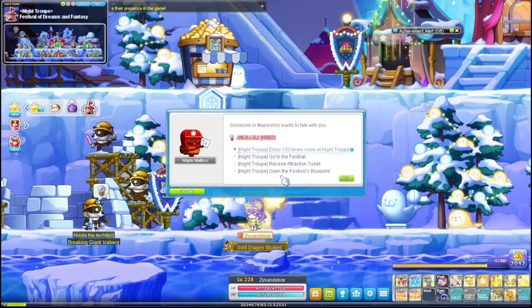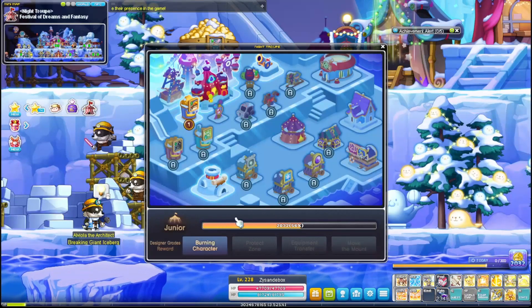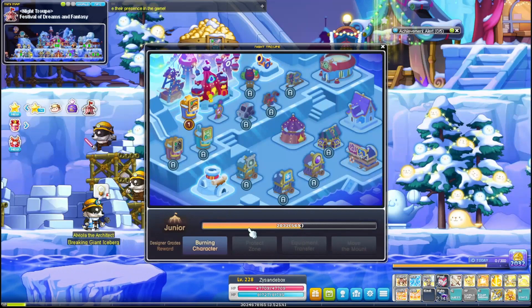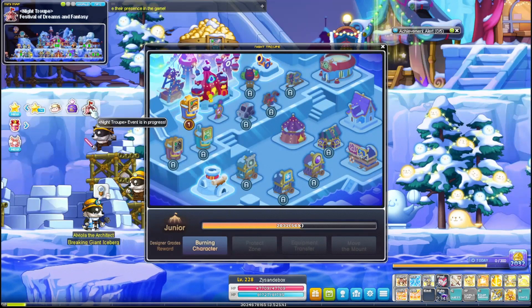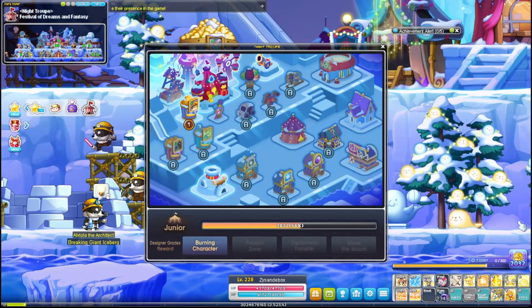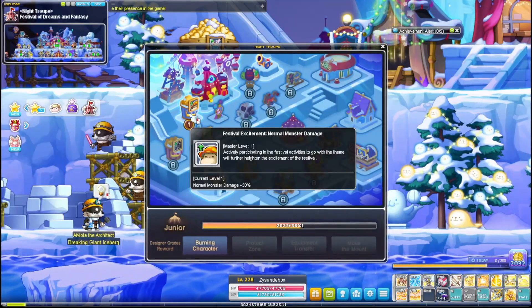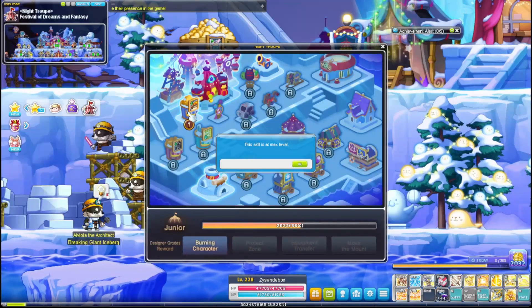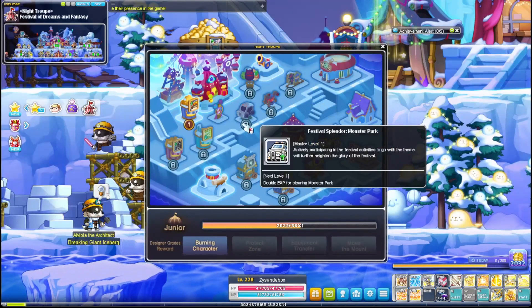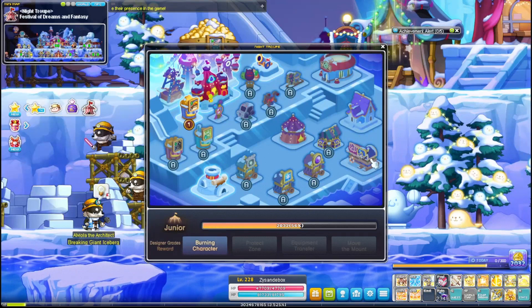As you get more dream coins you will level up your designer level. I'm currently at junior, which took me about 5 days because I didn't max out the 300 coins daily — I didn't really have time to play. You can use your coins to buy various boosts, and different boosts are only available at different levels, so you just have to keep leveling up if you want to unlock every single thing.